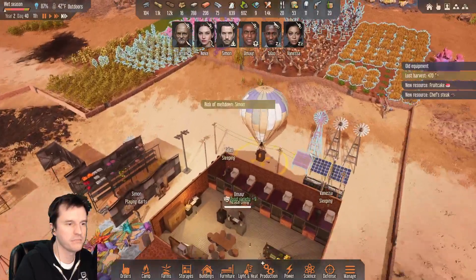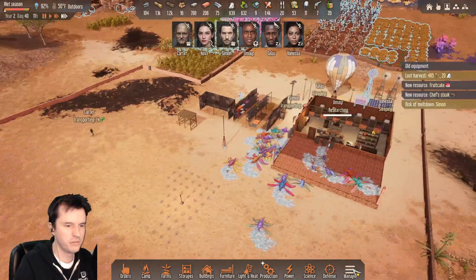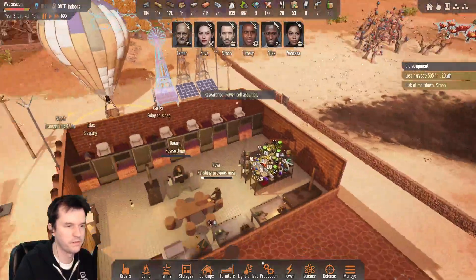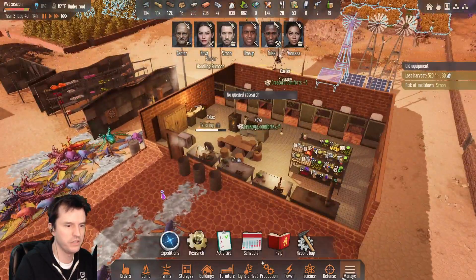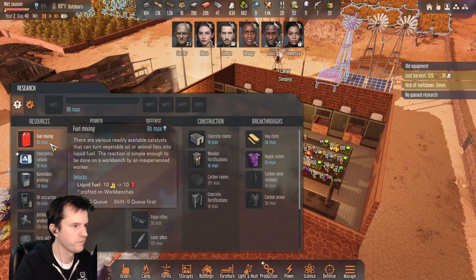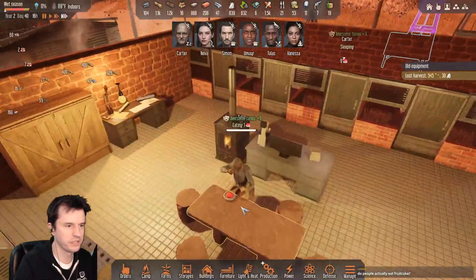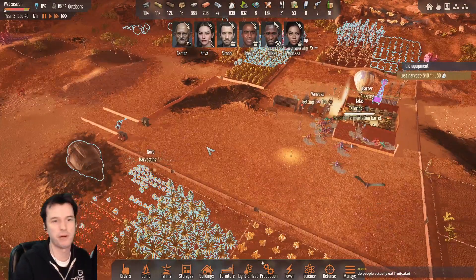Found fruitcake and chef's steak. Simon is still prioritizing putting stuff away, so he should bring those foods inside pretty soon. Power cell assembly. Refrigerators and then freezers after that. Do people actually eat fruitcake? He's eating one right now — when you haven't had any kind of cake for two and a half years, it probably tastes like heaven.